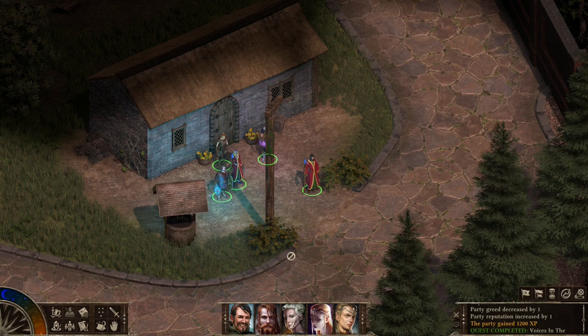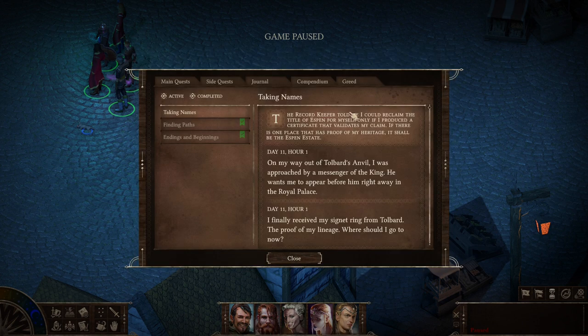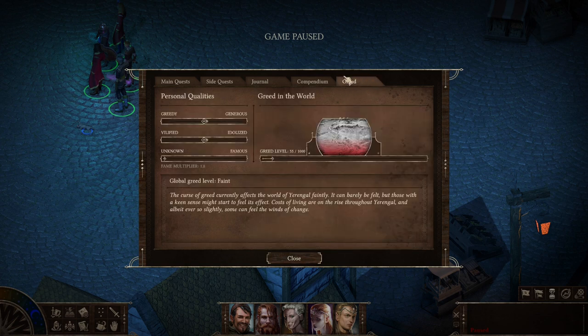Never take the gold — just look at that part of the screen. I didn't take the gold and my greed decreased by one, and my reputation went up — very nice. So if you don't want your greed to grow, don't take money, just refuse. Where is the greed counter? It's right here in your journal — the last tab, Greed.